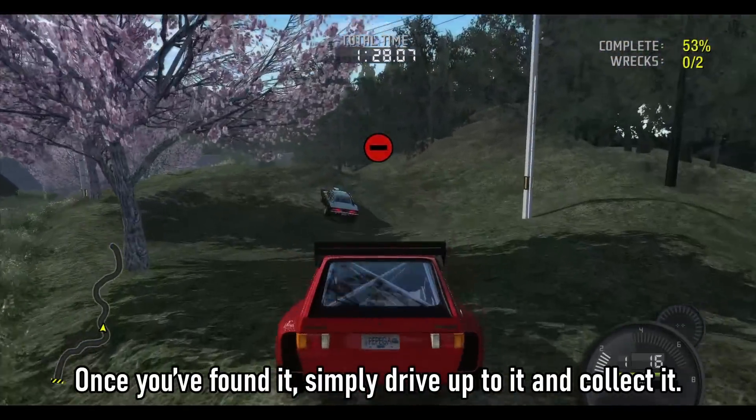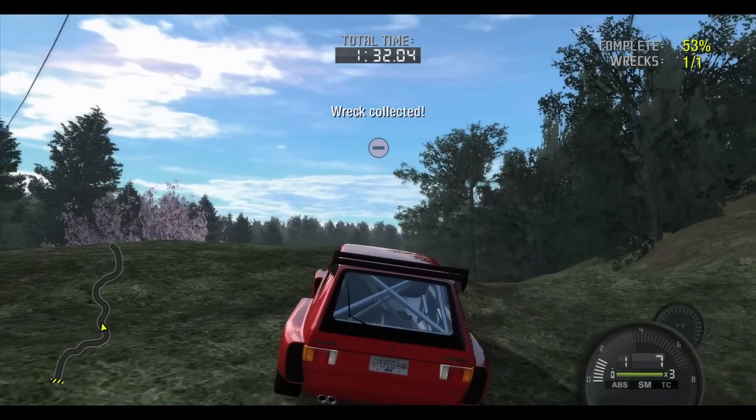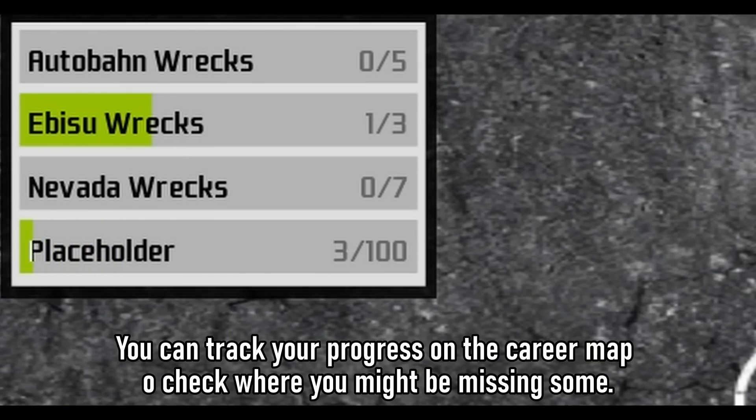Once you've found it, simply drive up to it and collect it. Collecting just one isn't enough, though, as there are multiple wreck locations across the tracks. You can track your progress on the career map to check where you might be missing some.